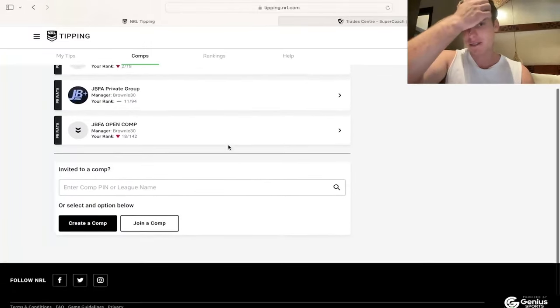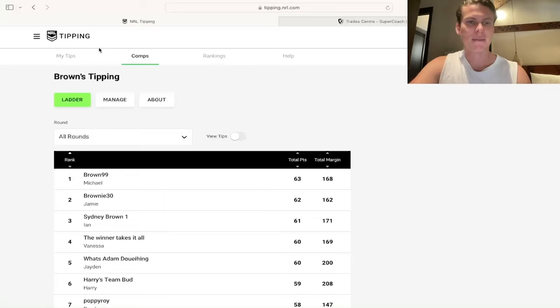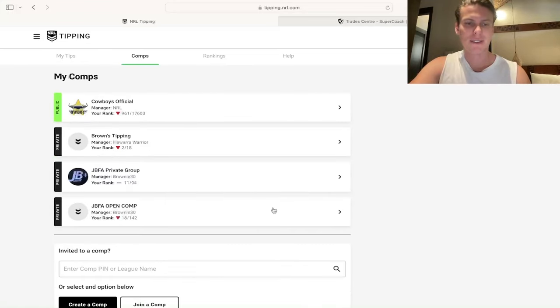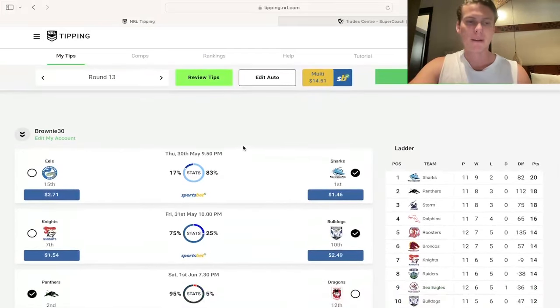That's the Supercoach part of the video. Going into my tipping efforts last week — it was a bit of a shocker. I ended up with three out of eight. Moved down into second in my family tipping comp. Didn't move in the private group. Went down a little in the open comp and lost about 400 ranks in the Cowboys official. Not an absolute train wreck, but not great. Made three mistakes in tipping that could have catapulted me up, but didn't.